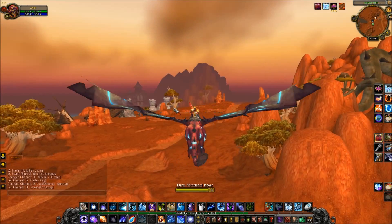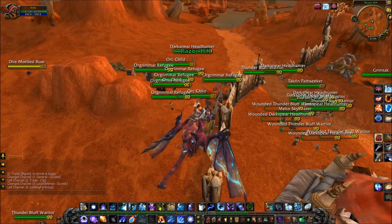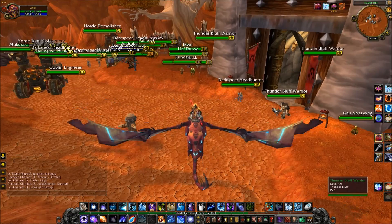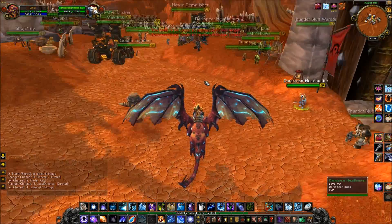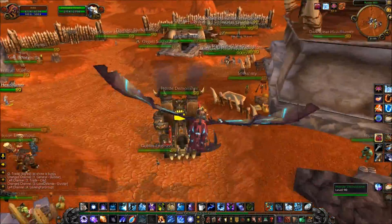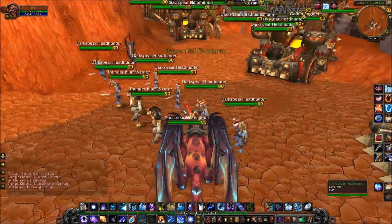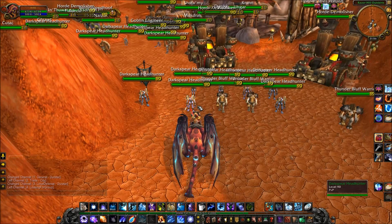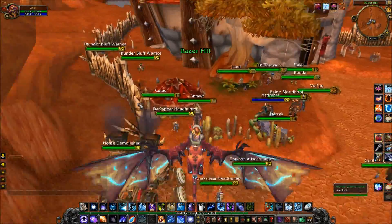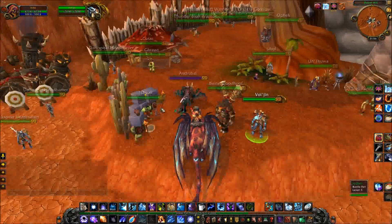They've also made some changes not only in the Veil of Eternal Blossoms but also to Razor Hill. If we move into Razor Hill we can see dozens of Thunderblood warriors and Darkspear Headhunters. Moving further in, you can see they are preparing — the attack will soon be upon us. This is going to be an epic questline, I can just feel it. Look at all those Sha being corralled — there's Horde militias here, and Baine Bloodhoof and Vol'jin are preparing for war as well.